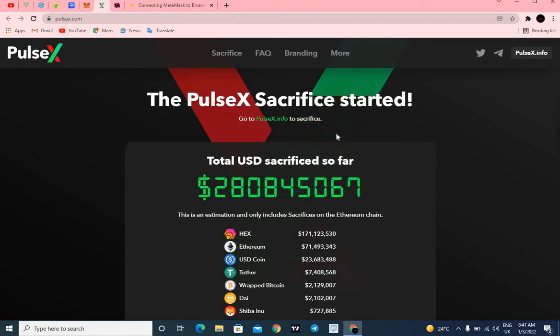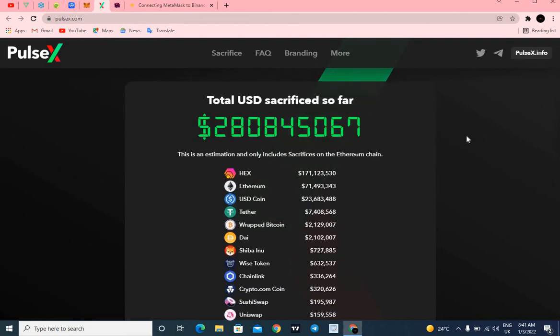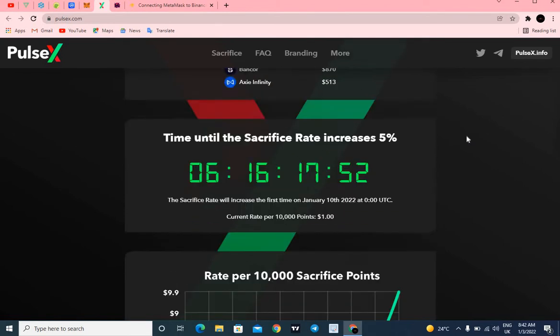What's up guys, welcome to my channel once again. As you can see, the total sacrifice USD so far on PulseX has reached an all-time high of 280 million dollars, with HEX token having the highest staked token on the PulseX platform. In this video I'll be showing you guys how to properly sacrifice your token towards the PulseX point allocation.